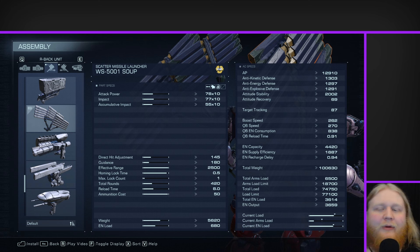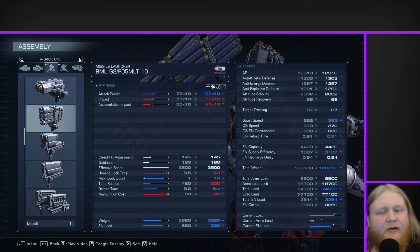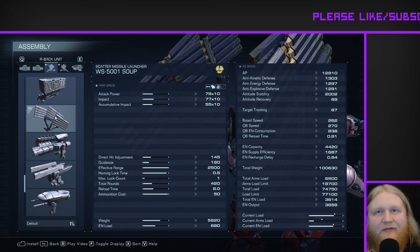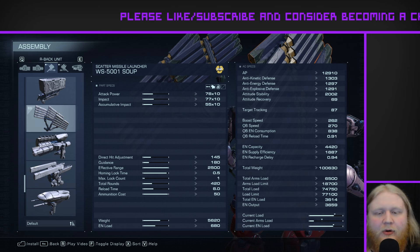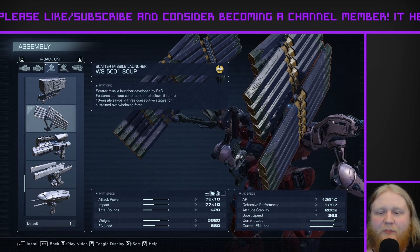Moving on to the Supes back missiles — I did decide to keep these. They're actually pretty solid as far as back-mounted missiles go, though definitely not the best by a long shot. The closest comparison is probably the P-05 MLT-10s, the 10-cell 4-5 missile launchers, and they do relatively similar damage and impact. The main difference is the Supes get three quick volleys and then a longer reload between those three volleys. One disadvantage is they kind of suck at close range, but they seem incredibly good at mid-ranges and tend to be really good at pinning an opponent down. I actually like these missiles quite a bit.